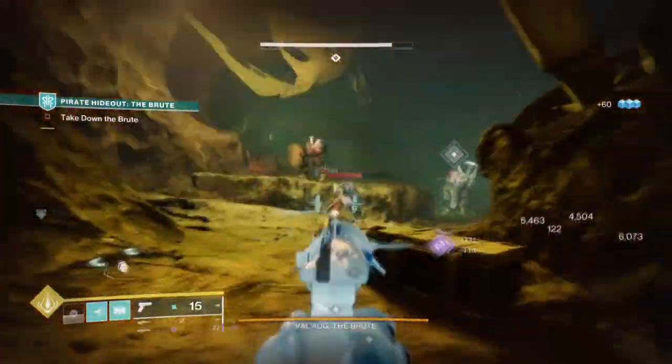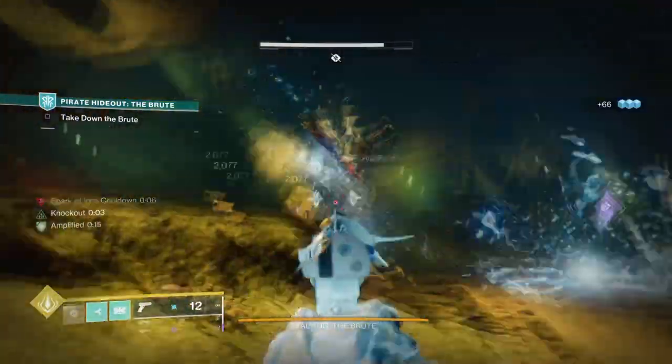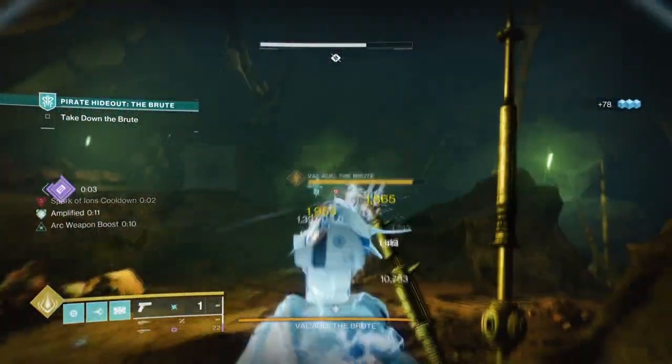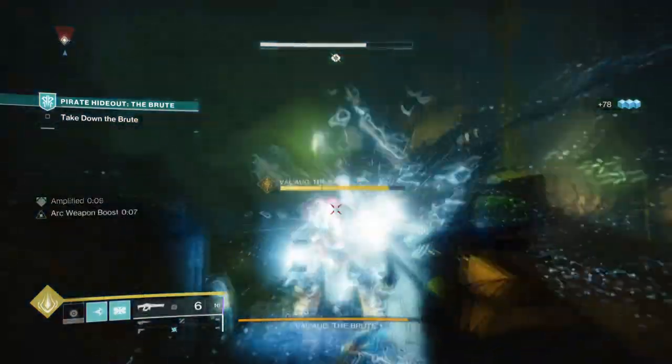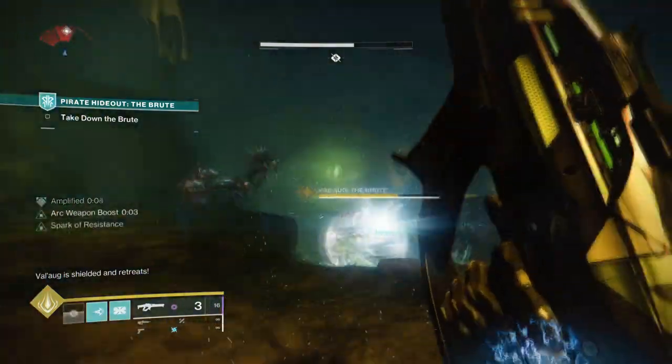So to start, we'll be using Thunder Crash and the newly updated Arc abilities to get as much leverage as possible when using our grenades at their fullest. The idea of the build is to use your grenades as a primary weapon and rely on them to do the heavy lifting while you sit back and enjoy, and we have an aspect designed around just that.